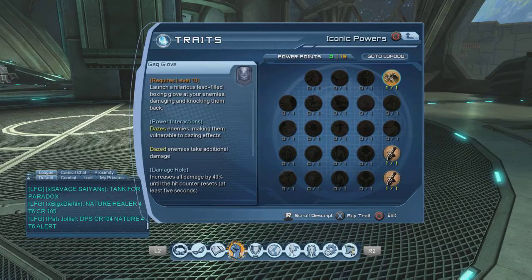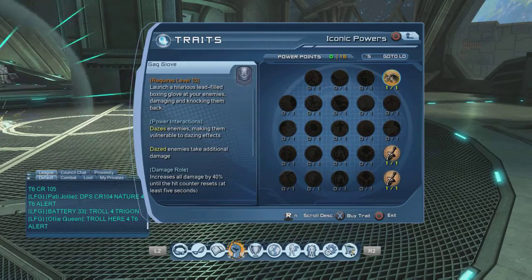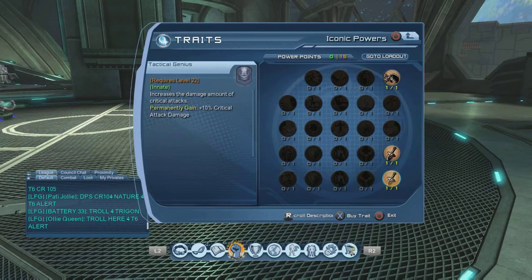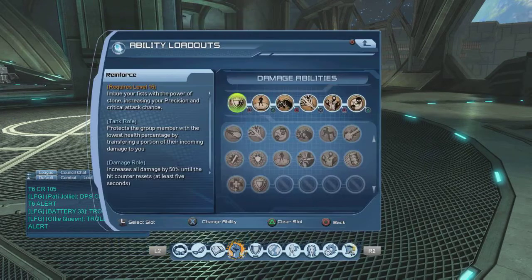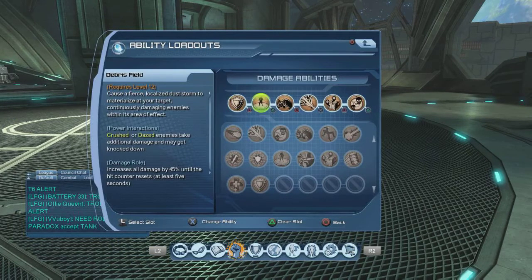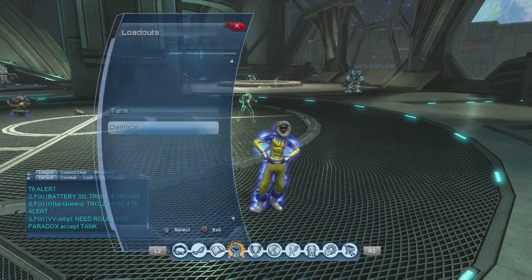Also make sure you get Gag Glove, because that's going to be your move to daze people, and then obviously your two weapon things. So I just pretty much set my loadout, and the loadout I'm using is Reinforce, Debris Field, Gag Glove, Upheaval, Totem, and Earthquake.